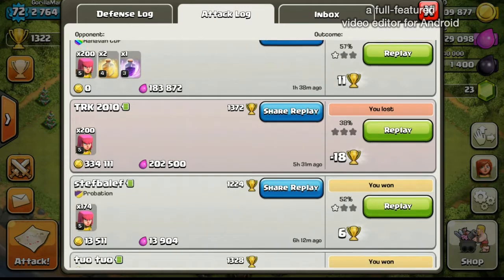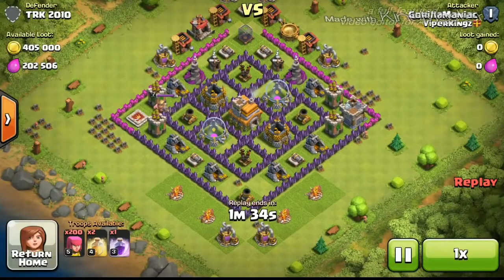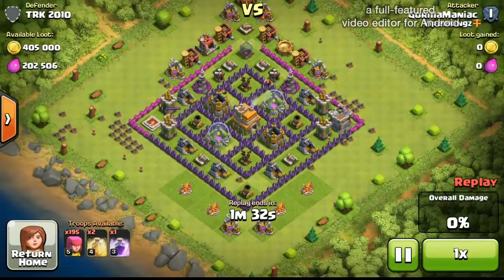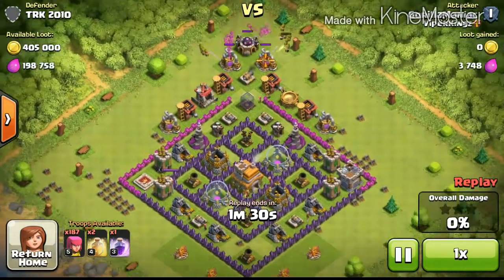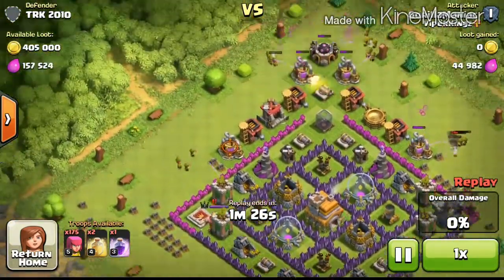As you can see I got this awesome 500k — let's call it 600k loot raid. This is so cool. I don't care about the trophies, well I kind of do, but look at this — 600k gold, oh my god, I took everything.